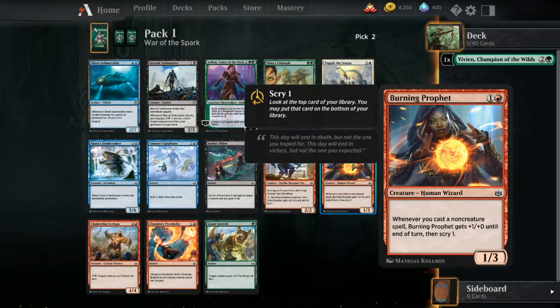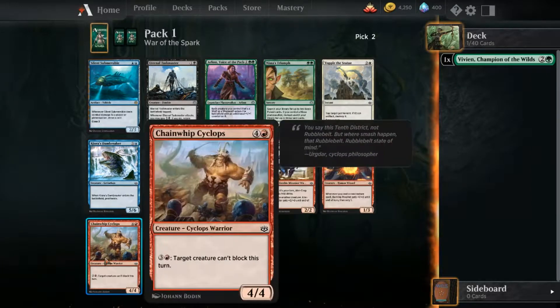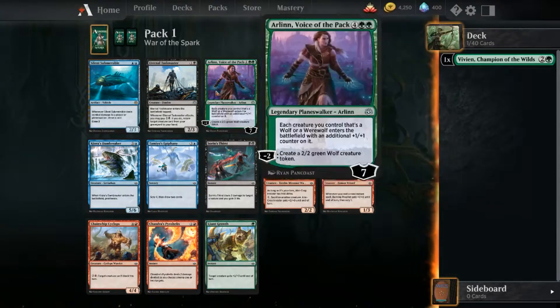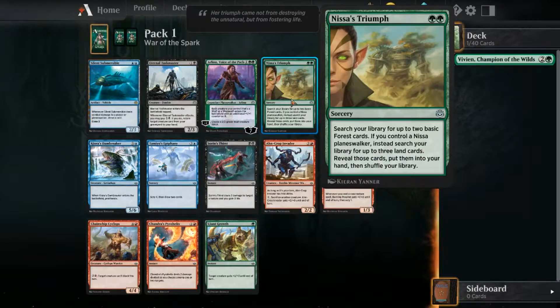Swords thirst, then gain two life - that's good. I was thinking about going forest and swamp. Whenever you cast a non-creature spell, Burning Prophet gets plus one plus zero until end of turn, and scry - scry is powerful. As long as it's your turn, Crop Invader has first strike. There's a return target creature from graveyard to hand - it's a really cheap card for a two-three but it enters the battlefield tapped. If it's still around I'll choose it, but right now I'm going to get some forests.